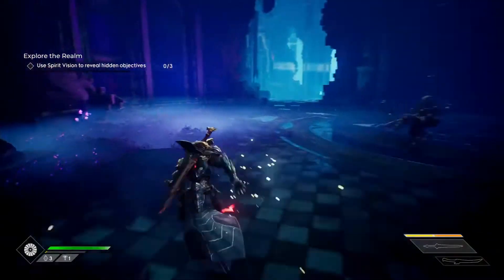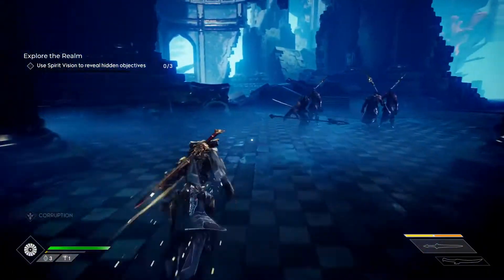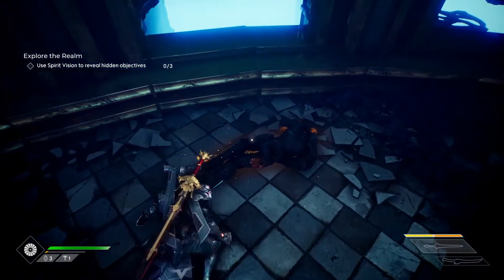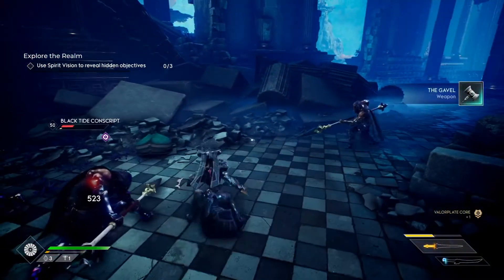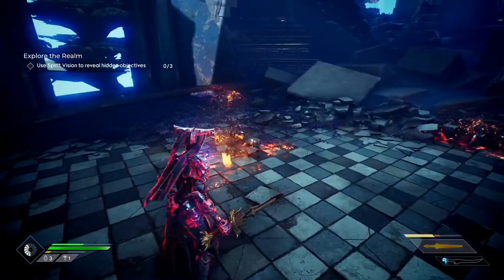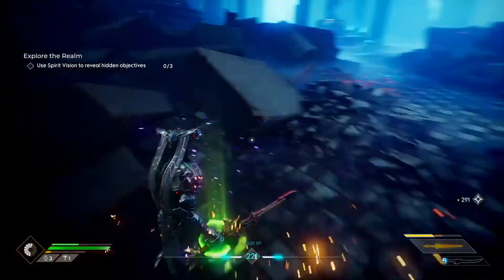Just up here to the right you can open a chest as well — it's not got any puzzle with it. Head past the enemies, don't get stuck on a wall. Collect the body, kill a few enemies — why not, possibly get some extra loot.